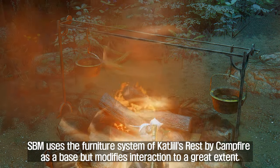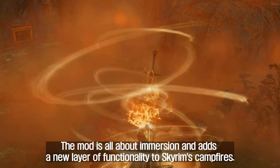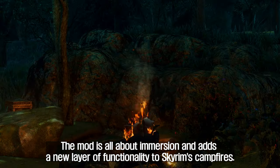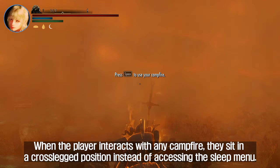SBM uses the furniture system of Cat Jill's Rest by Campfire as a base but modifies interaction to a great extent. The mod is all about immersion and adds a new layer of functionality to Skyrim's campfires. When the player interacts with any campfire, they sit in a cross-legged position instead of accessing the sleep menu.